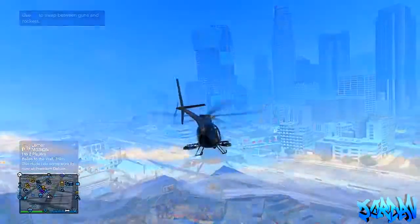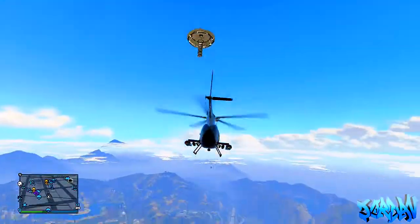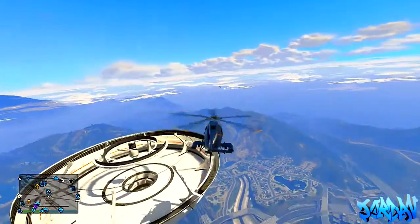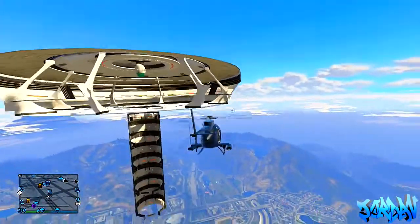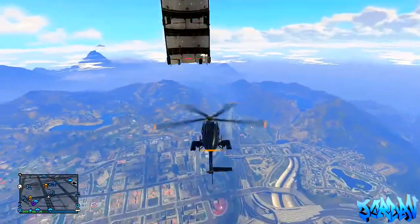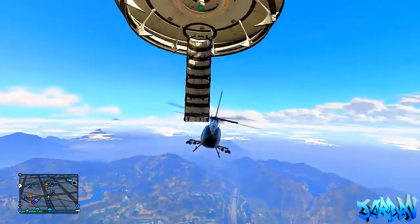Then just fly to that location and keep flying really high. You won't see the UFO at first — it'll look like it's not there — but if you keep flying really high you'll eventually see it. As you can see, I can now see the inside of the UFO, which is pretty awesome since we've only seen the outside so far. It's a pretty awesome glitch and I thought I would share it with you.